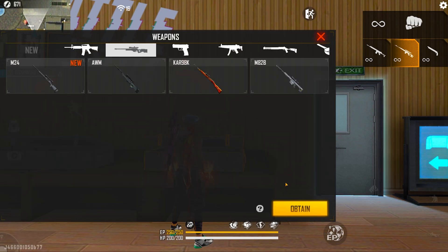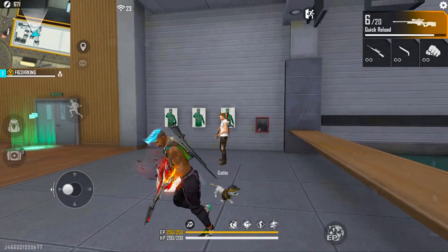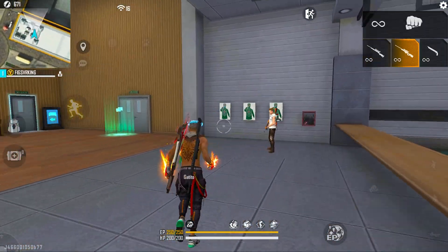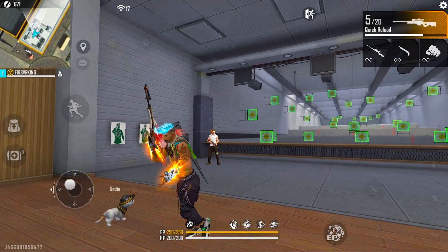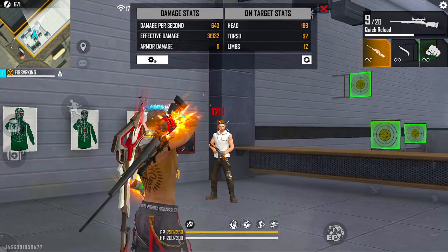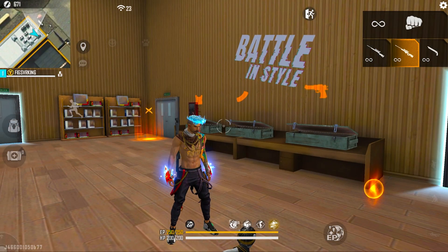Now snipers — we don't really care about headshots with these. For snipers: shoot then press Q. If you're just doing single shots, shoot Q, shoot Q, shoot Q — and you don't have to reload. If you can master it with your Santino and your character skills, that's pretty much it. That covers all the weapons.